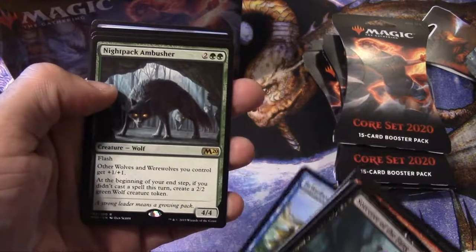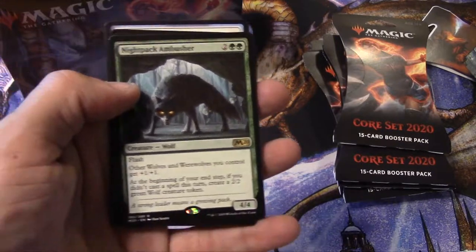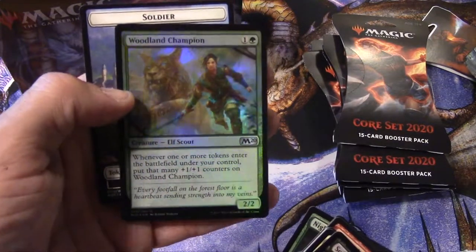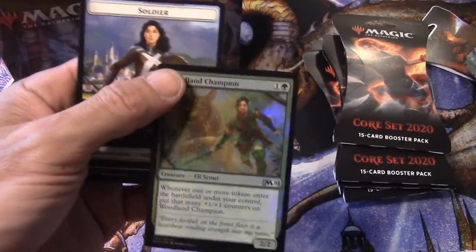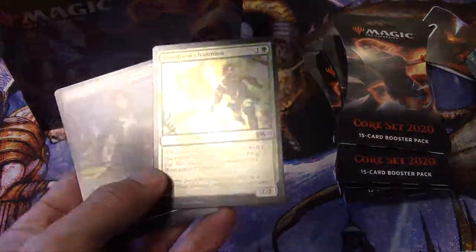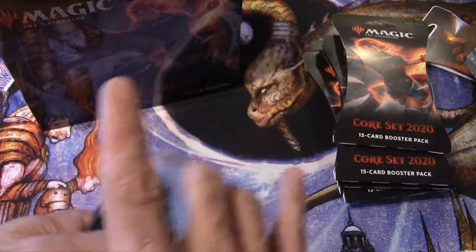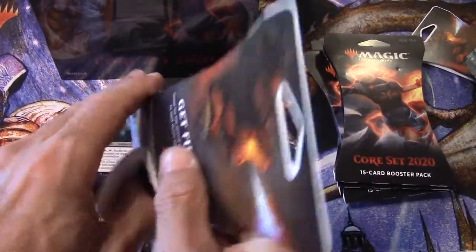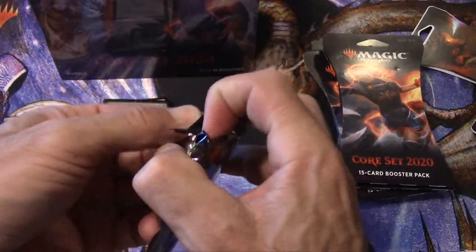Bribery, Worn Cutthroat, and a Nightpack Ambusher as our rare. Oh, I got a foil! Foil uncommon Woodland Champion — okay, that's kind of cool. I do hear that we have a greater amount of foils in this set, and the tokens look different too, they look nicer. That's one foil in one pack, so we'll see how many packs have foils.